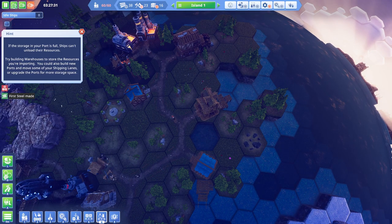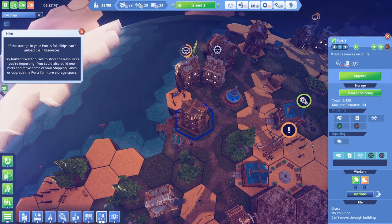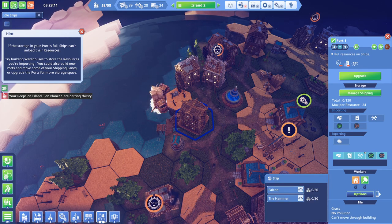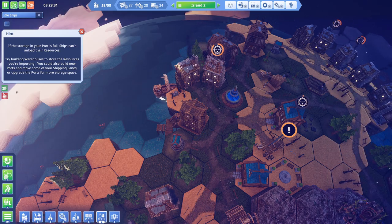Could not unload - port two is full. What's it full of? Potatoes, fuel, tools, green research, red research. It's not full, it's fine. Absolutely fine, nothing to worry about.